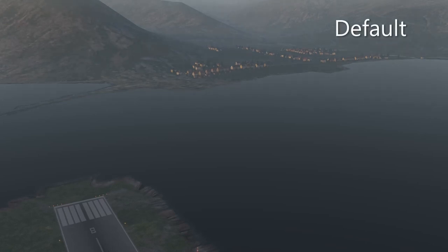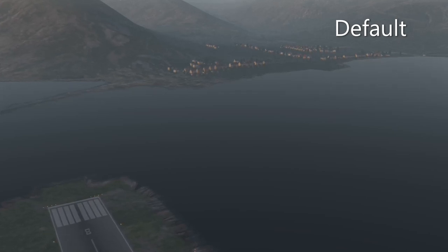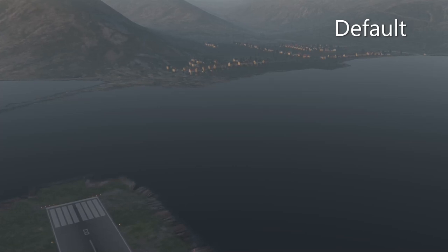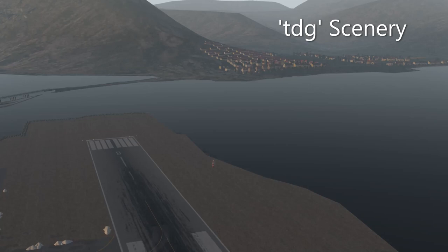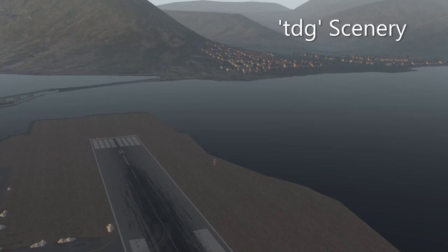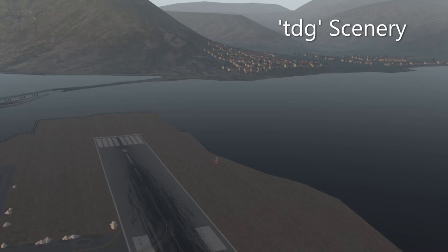When going towards the town at the termination of the fjord, you'll notice the default does not have a whole lot of buildings. And at the end of the runway where the texture blends to the water, it's not very defined. Switching over to the TDG version, we have a very defined end point and they've added sort of a rock seawall. The town continues up the hillside a bit more with the houses, which does seem to match the satellite imagery I've seen.